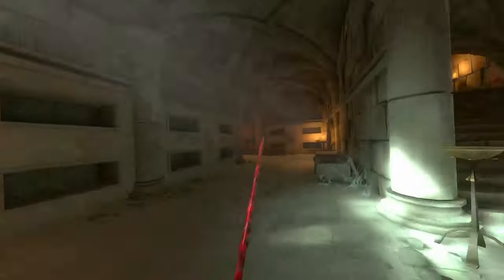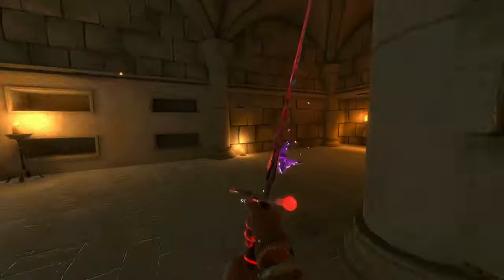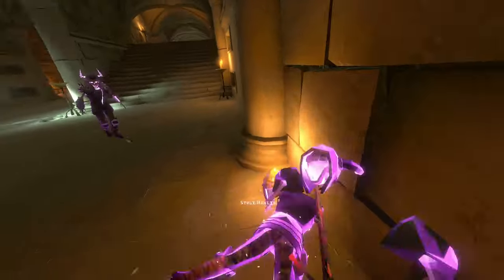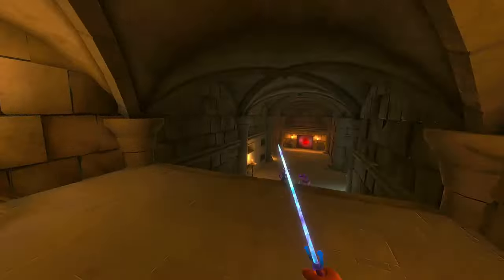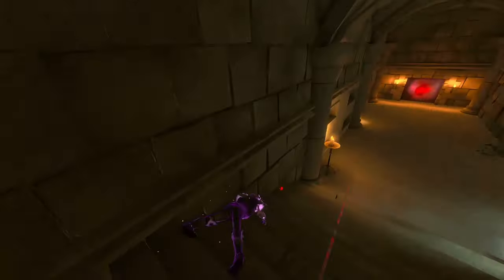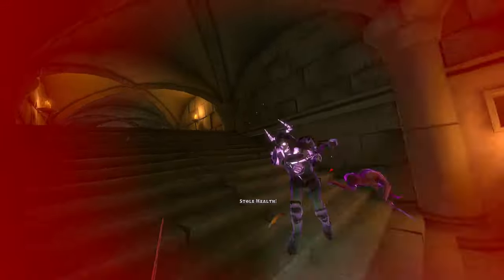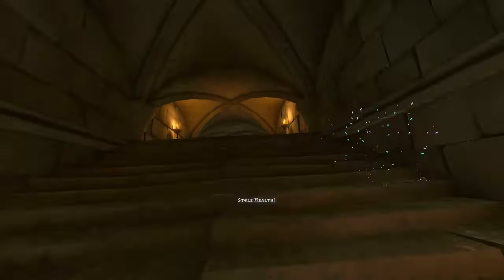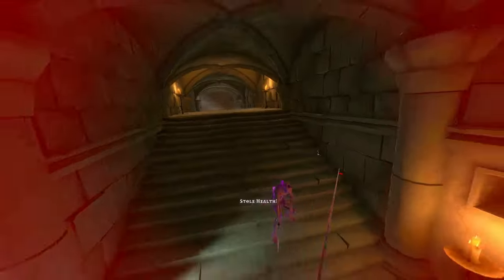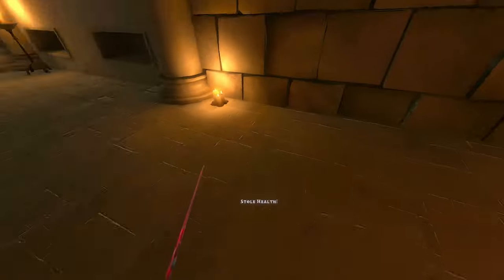Wow, I locked myself in the corner — I didn't realize that, that was silly. Stole some health. Doing some risky business — at 67 health but we're good. Dodge that guy, hit the other one. He's still alive — die! Let him jump at me, silly me.